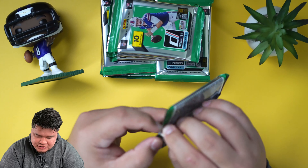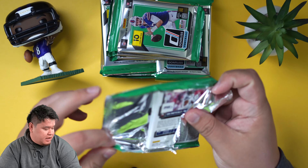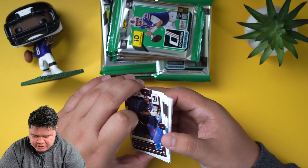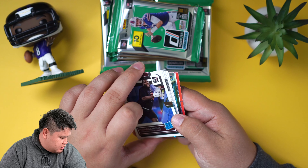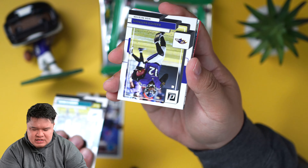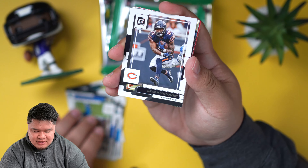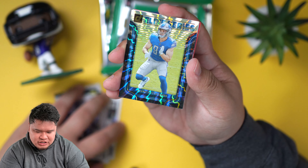We are back — it feels like forever since we did any football, but today we have a Donruss hobby box. There are 18 packs and 10 cards per pack, a lot of rated rookies. There's going to be some cool stuff in here — there should be one auto and one mem card per box. We're going to kind of fly through it. The thing most people want is the Downtowns. I was reading the checklist and there is a long, long checklist.